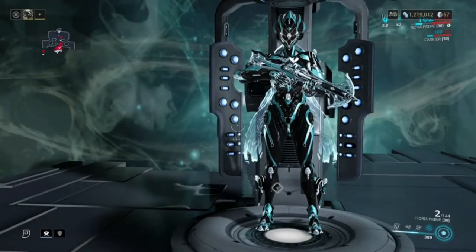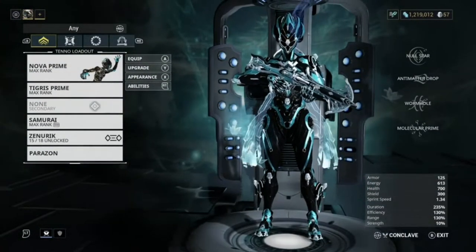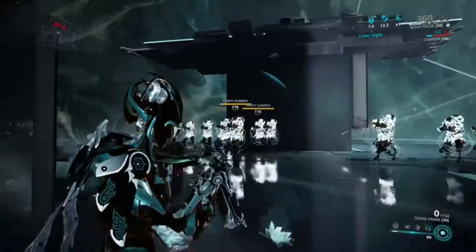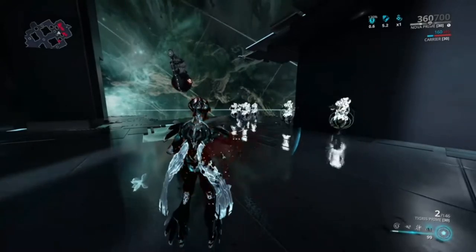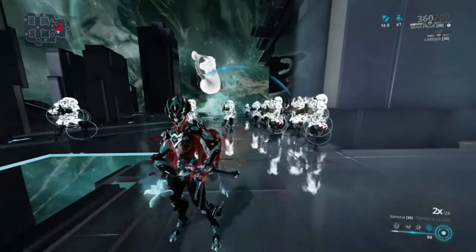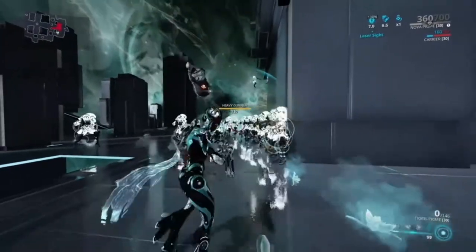Now let's swap over to the speed build. I'm going to make myself invulnerable because I know I'd die in seconds with this. Basically you cast Molecular Prime and it speeds all these enemies up — their fire rate is sped up as well. You're probably wondering why you'd want to speed up enemies. If you're new to Nova, a lot of people use her for leveling, like at Hydron. The enemies come faster so you can kill them faster — they're not as tanky as heavy gunners.